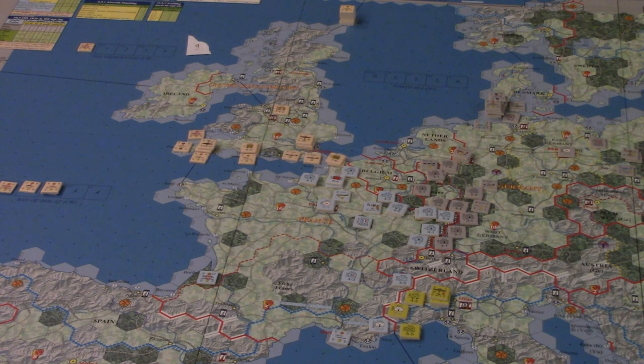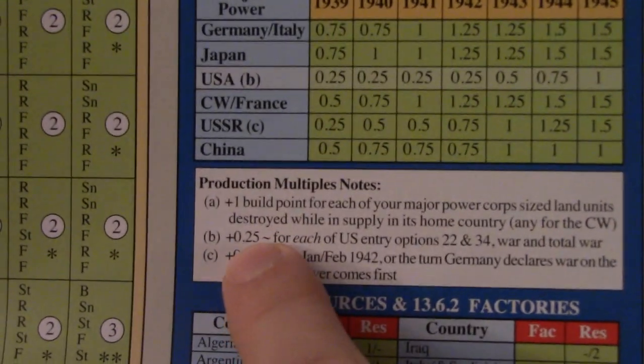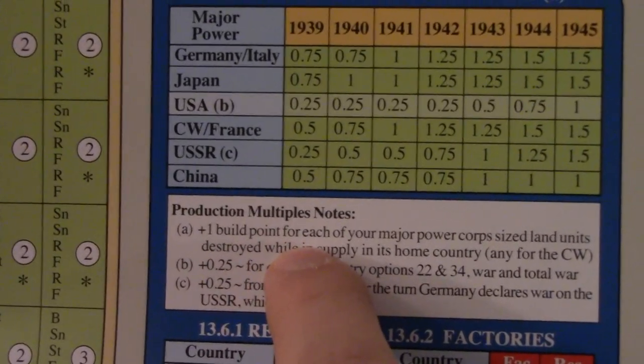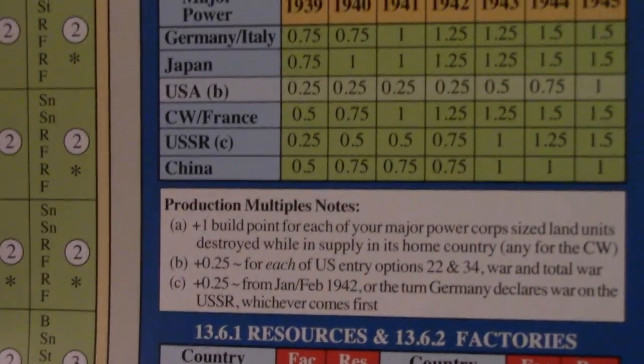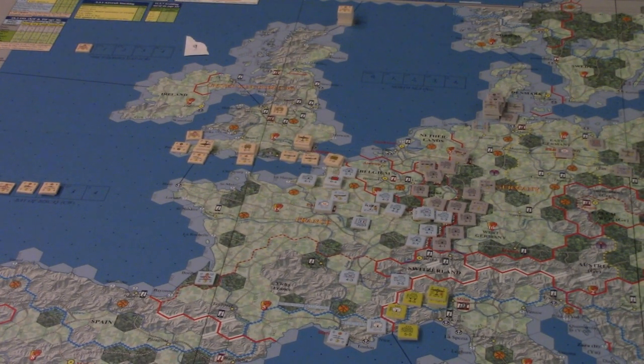So 21 production points. Now we're going to multiply by the Commonwealth's 0.5 — they have a 0.5 multiplier in 1939 with no modifiers. They would get some extra build points for units lost in their home country, but that has not occurred. So 0.5 times 21 is 10.5, and that 0.5 rounds up. So for the Commonwealth we will have 11 build points that we can use to build units. Eleven build points is actually quite a bit, and we can definitely look to build some good stuff.